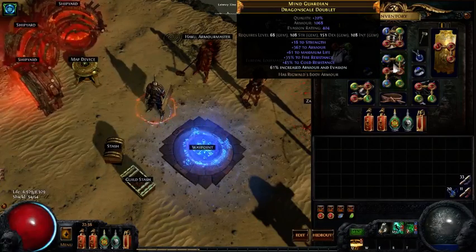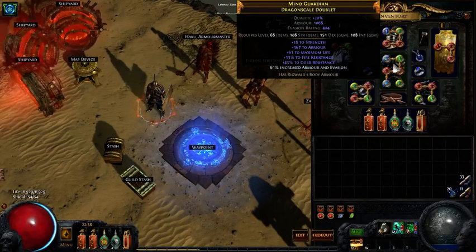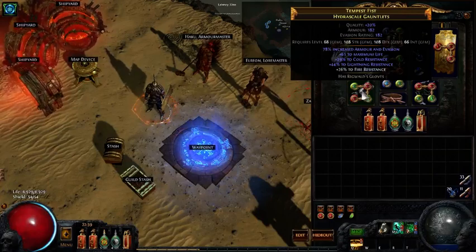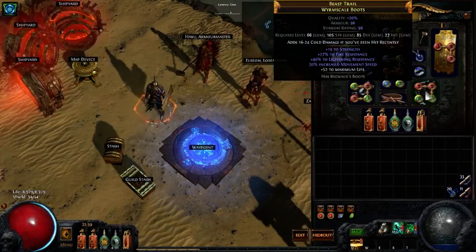I'm currently using a five-link chest piece, and we just want armor, life, and all the resists we can grab on it. The fact that this has strength on it is useful as well because we're scaling through Iron Will, so you want to try and get strength on as many pieces as possible. With the gloves, we just want resistances, life, armor, and evasion as needed. If you can cap your resistances, you want strength on your gloves. Same type of thing for your boots: life, resistances, move speed, and strength.